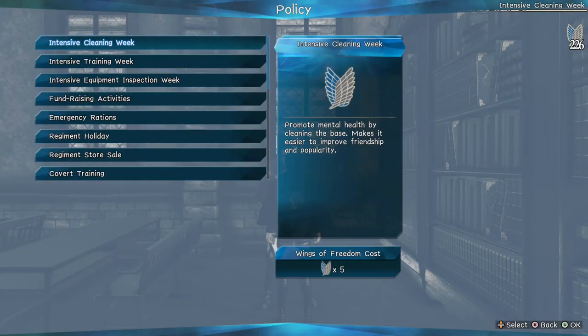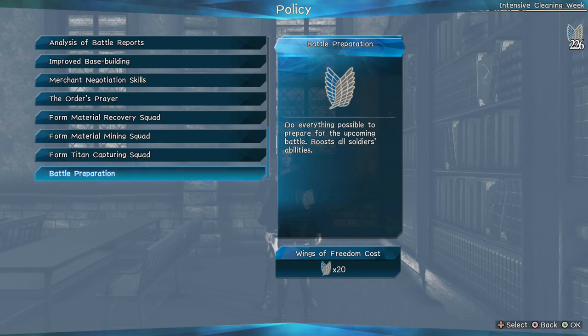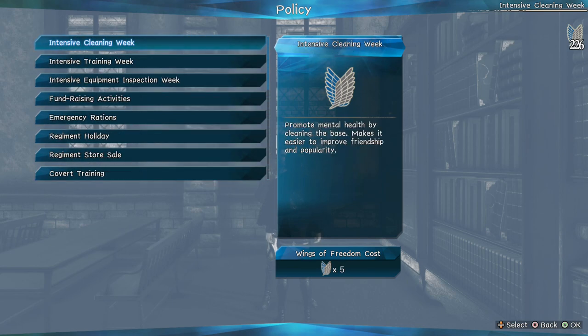Here's the one thing I want to be serious about that people are questioning: Policy Effect Continuation. The amount of turns a policy goal lasts is how long it can go on. For example, the policy I currently have — Intense Cleaning Week — can last for 20 turns when you're in territory mode only. When you're in another mode like story mode, DLCs, or survey modes, policies only last for one mission turn, not by turns. This only applies to territory mode.